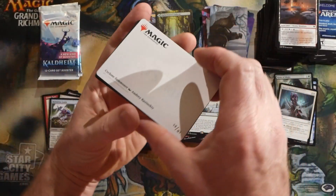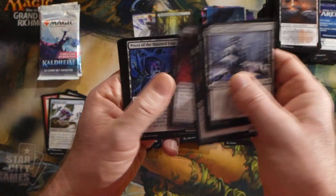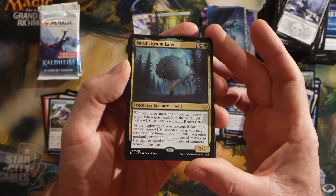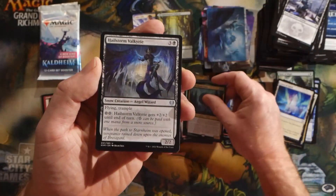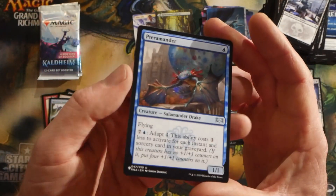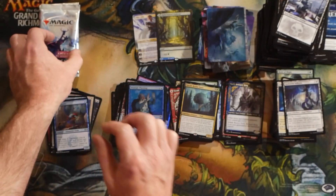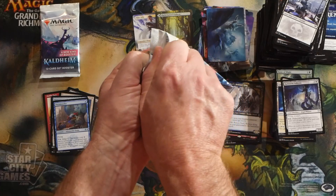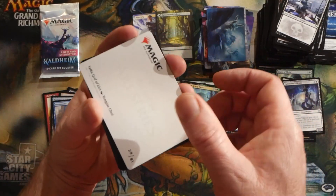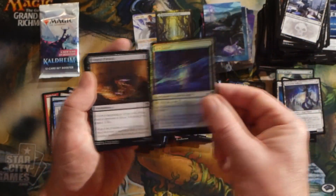I think we've had a fair bit of mythics so far in this box — this turned out to be a half decent box. Sarulf, Realm Eater as a rare, and a foil Strategic Planning, and another list card — Terramorphic Expanse from the Return to Ravnica block. That's at least a half decent one — Terramorphic Expanse was really popular in Standard and makes its way into various Modern and Pioneer decks. Another art card, and a foil Ice Tunnel.